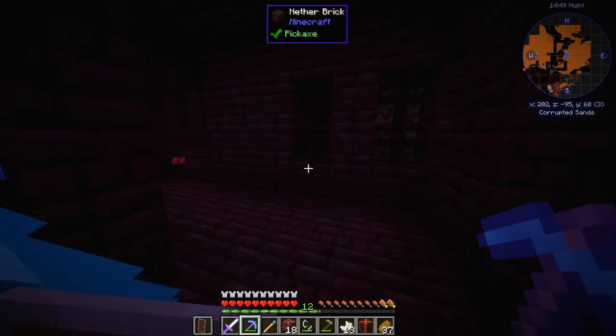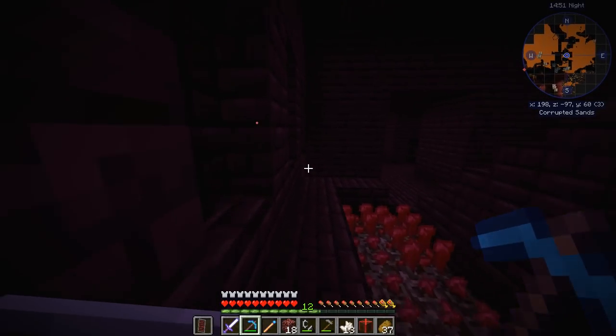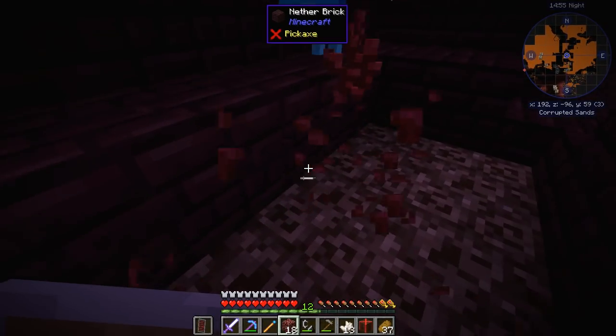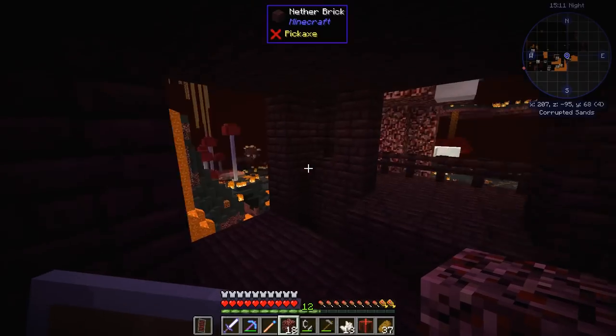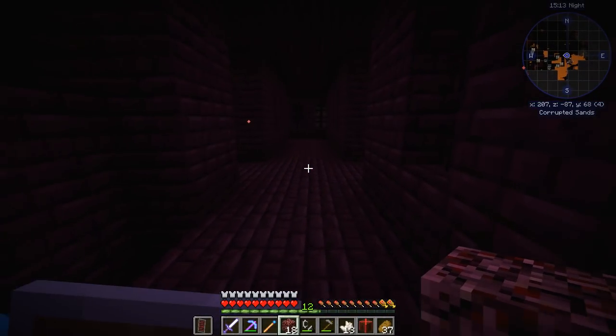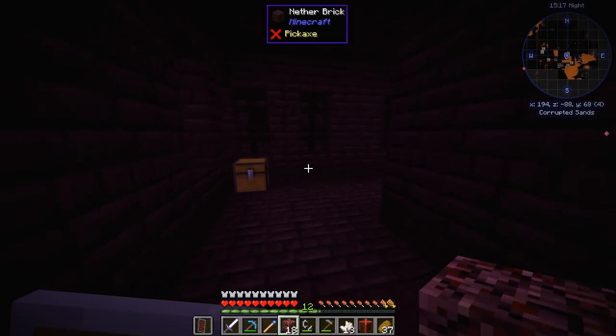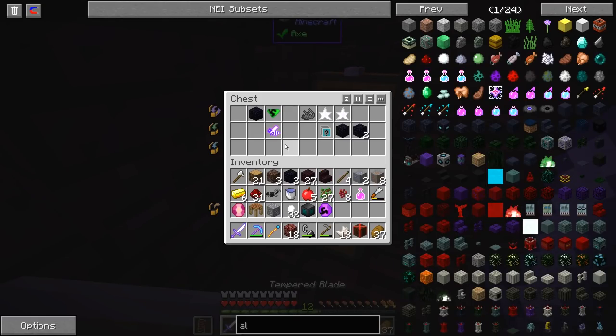Let's explore the lower levels first. Nothing? Such a weird fortress — this is ridiculous. I hear ghasts, gotta be careful. Another chest! Let's see — a bee. Peridot. Nice.